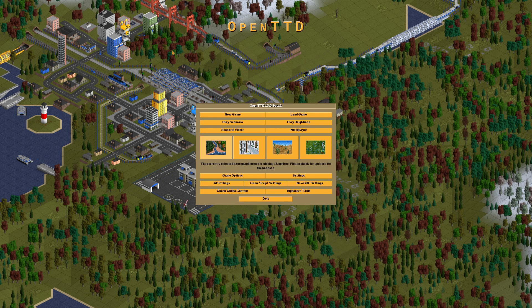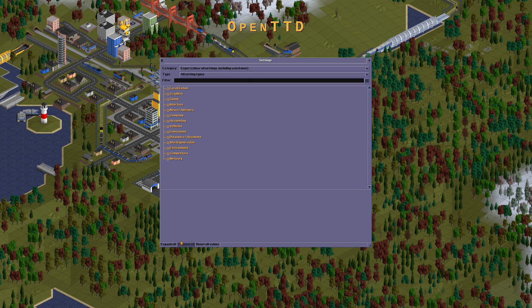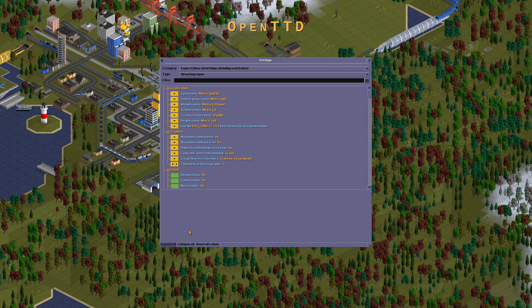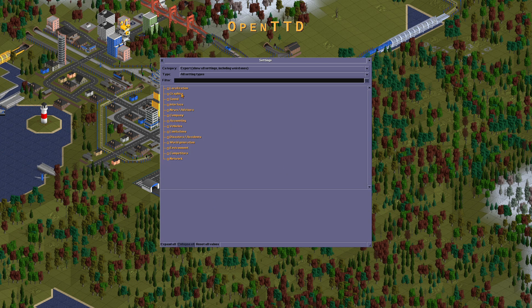Now let's move on to these settings, showing all settings in Expert mode including the unusual ones. Expand everything for a fresh look. If you want to reset all values back to their defaults, use caution. The category should be set to Expert.